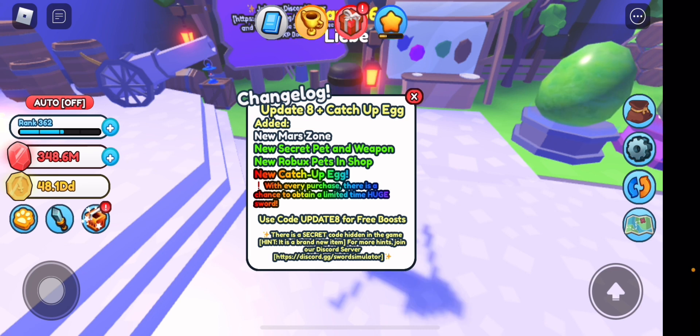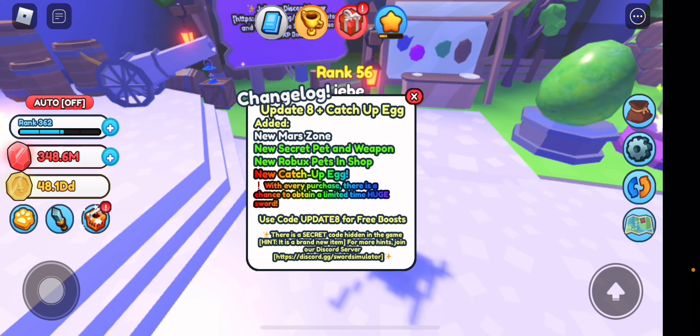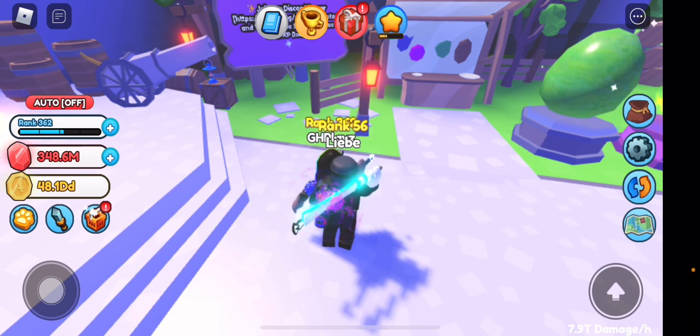There's also a new code — use code 'update8' for a free boost. I'm not going to use it now because I feel like it will be a luck boost. So make sure to use that update 8 code. Now let's actually get on with the giveaway.